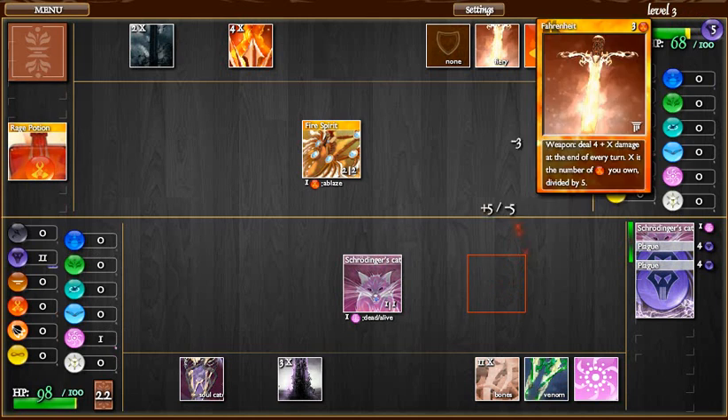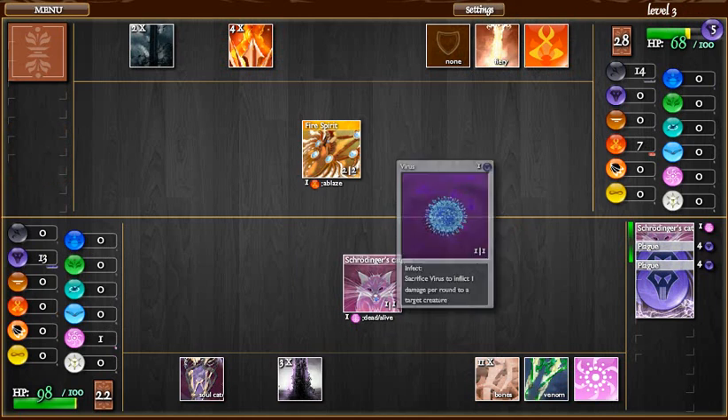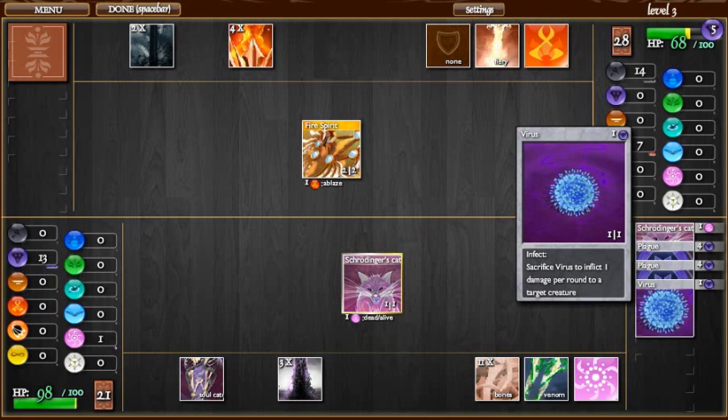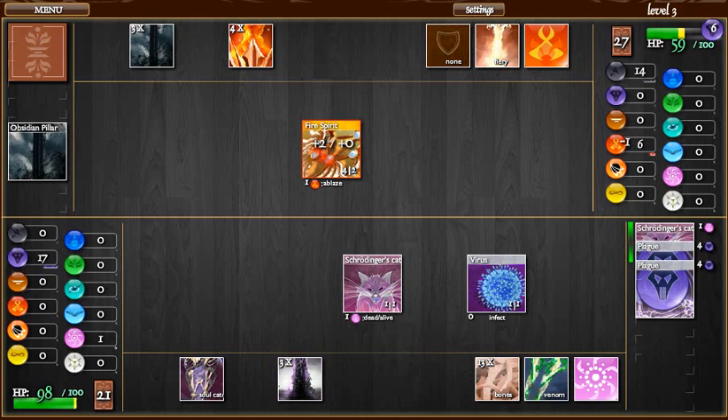Especially since he has Fahrenheit. Fahrenheit deals a lot of damage once he starts building up his Fire Quanta pool. He has destroyed every single creature I've played, aside from my Schrodinger's Cat, which is kind of funny, since so much of my strategy relies on the Schrodinger's Cat. But the AI is very bad at recognizing this fact.